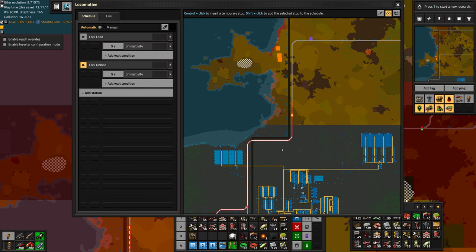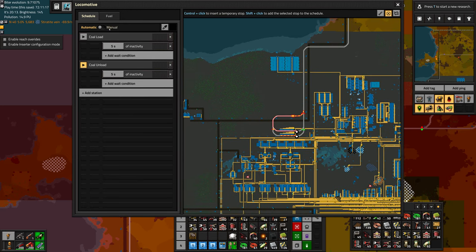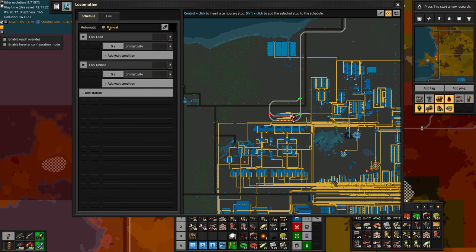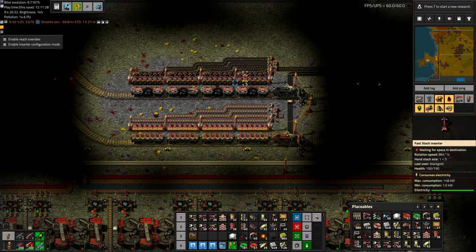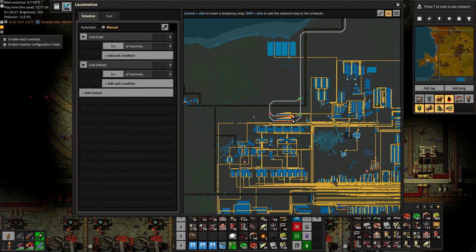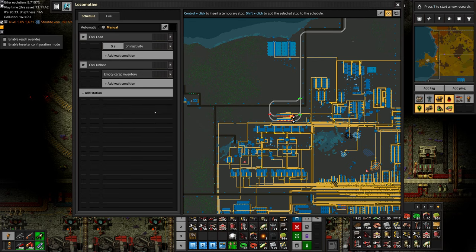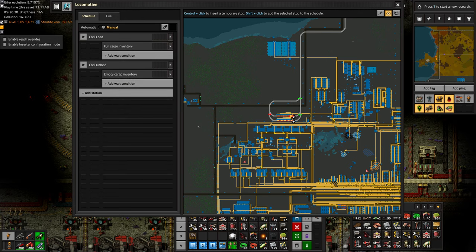I noticed this train is zipping back and forth, so inactivity is probably the wrong setting for this. Let's wait for it to come into the station and then shut it down. The problem is there's just no coal usage right now, so it sits there for five seconds and then zooms off thinking nothing is happening. For Coal Unload let's switch this to 'Empty Cargo', and for Coal Load probably 'Full Cargo' — that ought to work a little better and be a little less glitchy. So now it's parked.